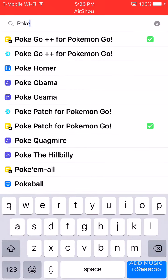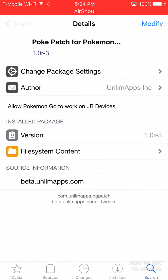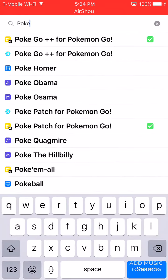The packages you need are PokeGo++ for Pokemon Go and PokePatch for Pokemon Go. Without PokePatch, if you have a jailbroken iOS device, you will not be able to open up Pokemon Go. So make sure you have that downloaded — PokePatch and PokeGo++.